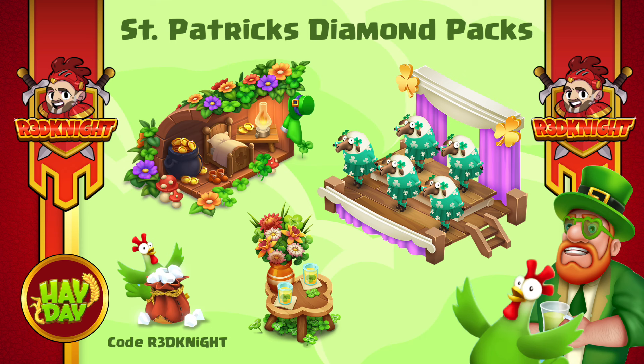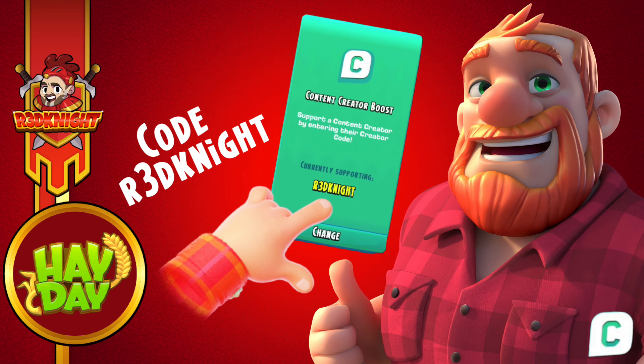Before you actually make that purchase, please do type in my creator code which is Red Knight — R3DKNIGHT. That goes into the green box which is at the end of the shop; by tapping the C it will jump you straight to it. Make sure there are no spaces after the name before you confirm it or it will give you invalid.